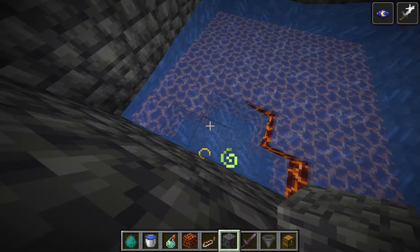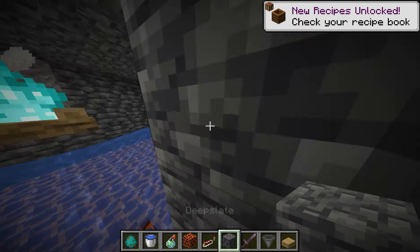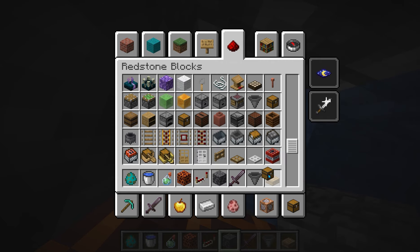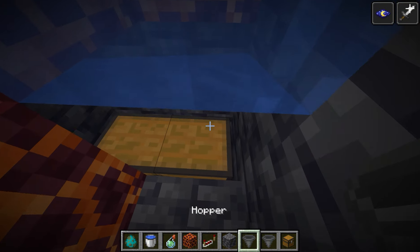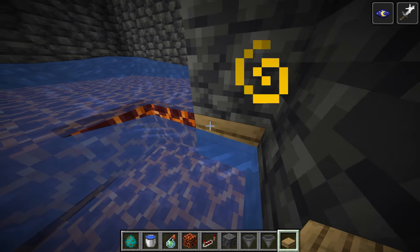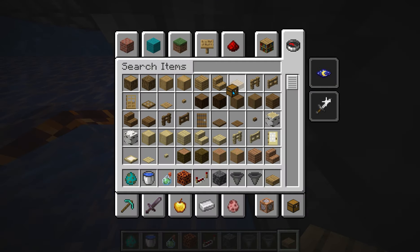Dig out those two blocks and put magma in the ground right here, except for the last one - put an oak slab there instead. Build a column up there, get a hopper, and put it right there. What that'll do is collect all the items. By the time the slimes leave here they'll probably die and won't get sucked up.